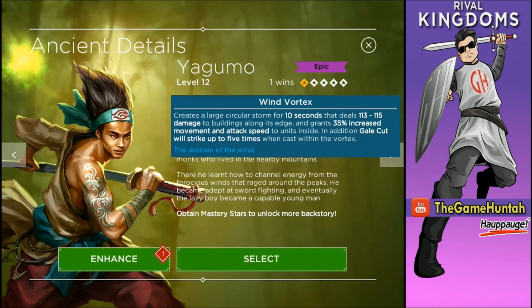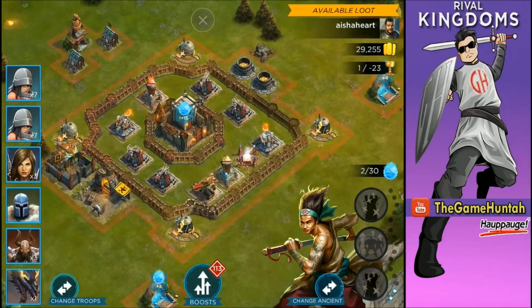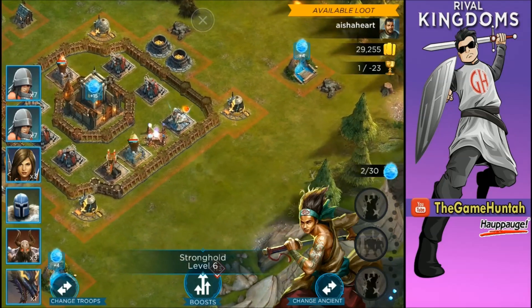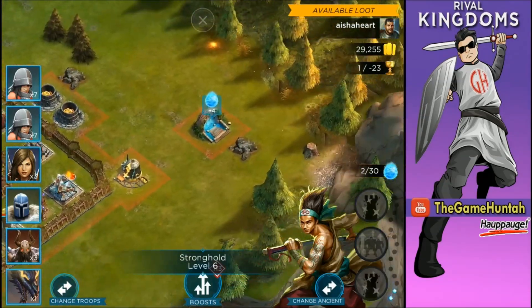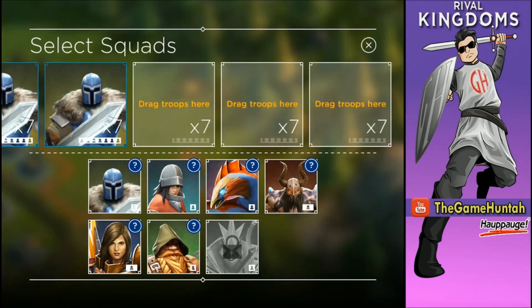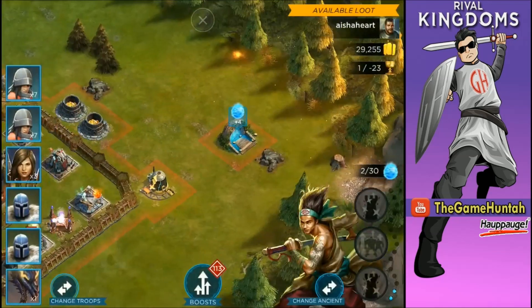Let's see Yegumo in action! Alright, let's go to the first battle with Yegumo. It's a stronghold level six — not that difficult. We're just gonna deploy the units in front and see what happens. We're gonna put double soldiers, one paladin, and two wardens. We can put Taliesin in here just to give me some extra mana. Probably not gonna need it, but we're gonna deploy our soldier, deploy our paladin, and here we go!